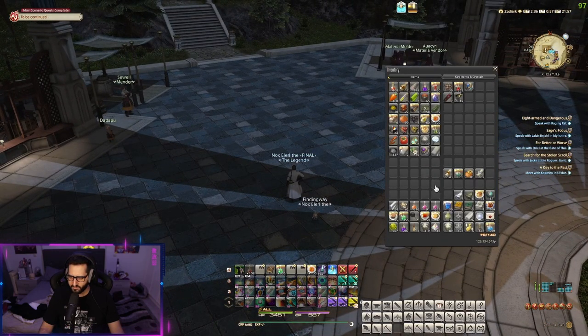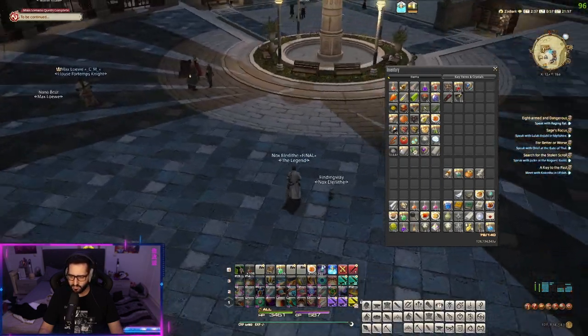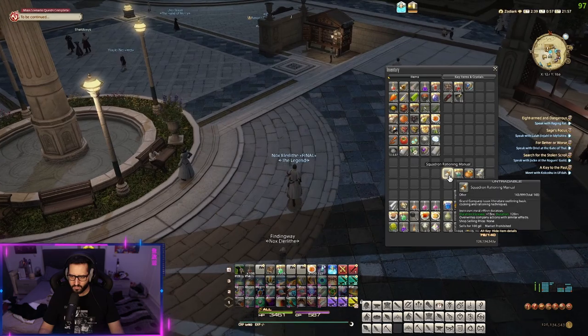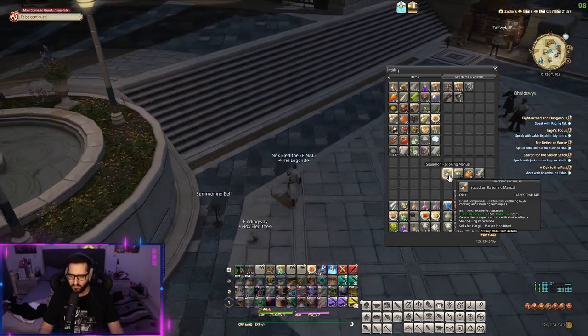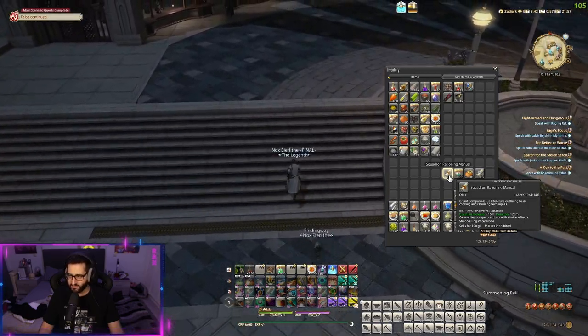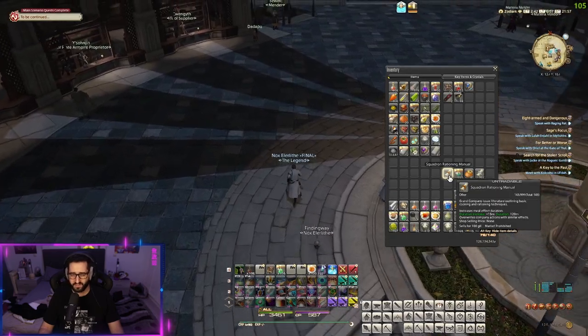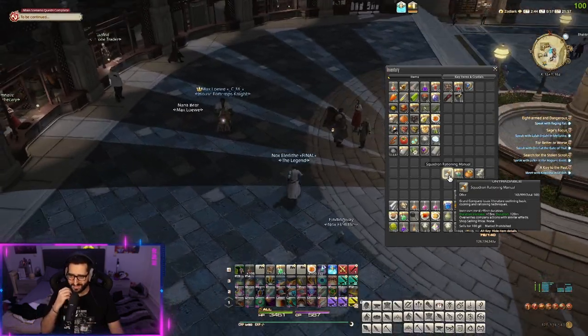I have four items here that will help you on your journey to max spirit bond. The first one is the squadron rationing manual. This item extends your meal effect duration — it lasts for 2 hours and gives you 15 minutes of extra food. We'll talk about why that's important later on.